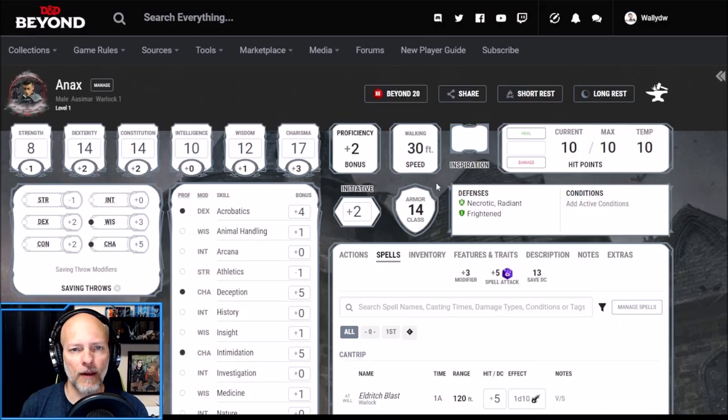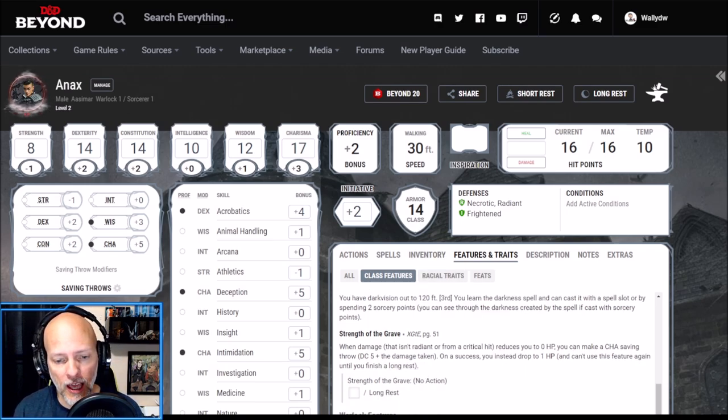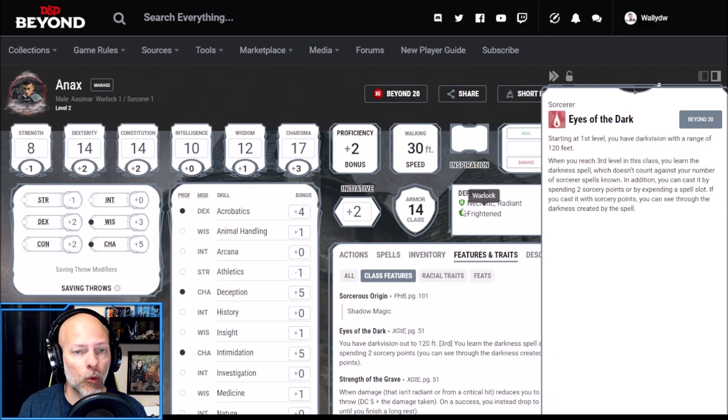That's going to do it for us at level one. Let's multi-class into Sorcerer and begin our career in Shadow Magic. Here we are back on D&D Beyond with our level two character Onyx — Warlock level one, the Undead Warlock. That was to help with armor class and hit points, some of the spells we needed access to, and of course the Undead Warlock's ability to frighten creatures and give ourselves immunity to the frightened condition.